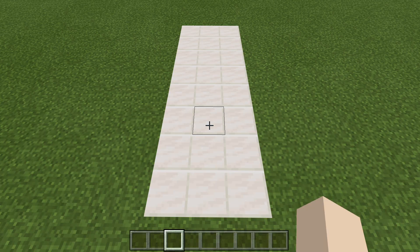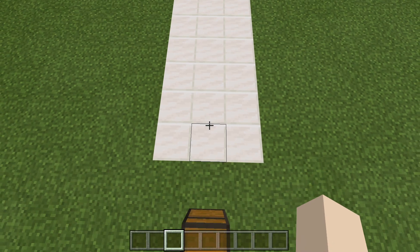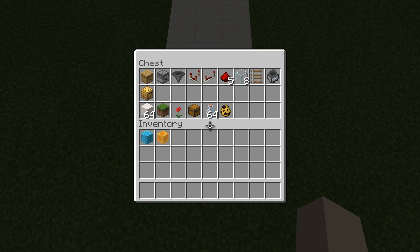To make this automatic honey farm or bee farm, you are going to need a three by eight area. Now let's go ahead and take a look at our supplies. There are all the supplies we'll need for today's build. You're going to need a beehive or a bee nest with three bees in it, one dispenser, one hopper, one comparator, one repeater, five redstone dust, eight glass blocks, one rail, one hopper minecart, your building blocks, a grass block, a flower, one chest, a stack of bottles, and of course three bees. With that being said, if you want to pause the video, go ahead and do that, grab your supplies, and then we'll jump right into the build.